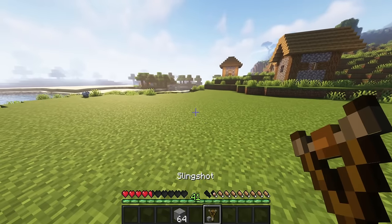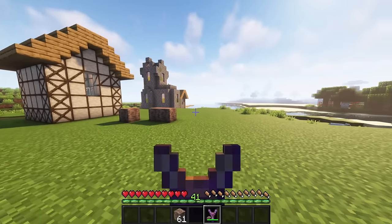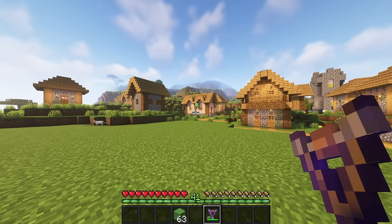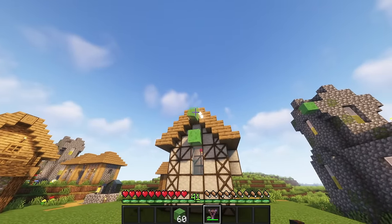A new defensive weapon is the slingshot. Being able to shoot blocks, it will even place them if possible. This tool can be enchanted with quick charge, multishot, and stasis. Stasis is a new enchant added by the mod, only found in end cities. This allows the shot to not be affected by gravity and thus shoot in a straight line.